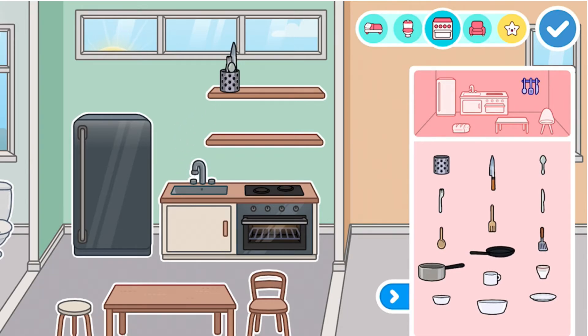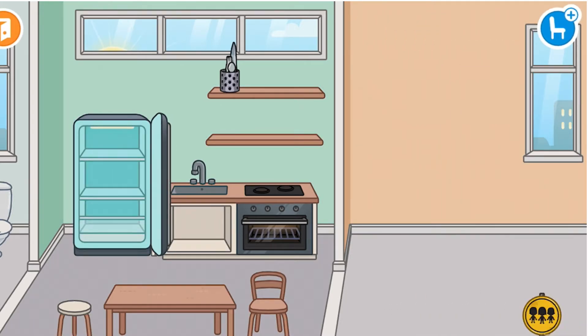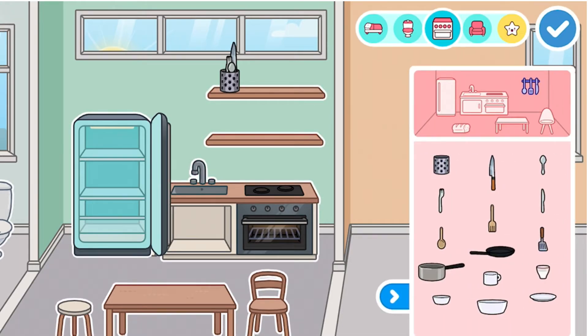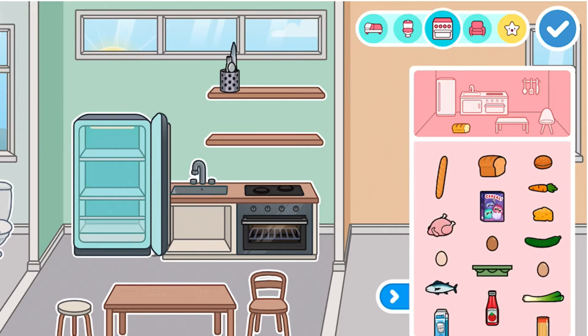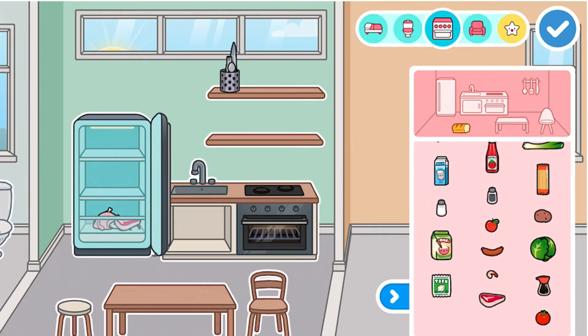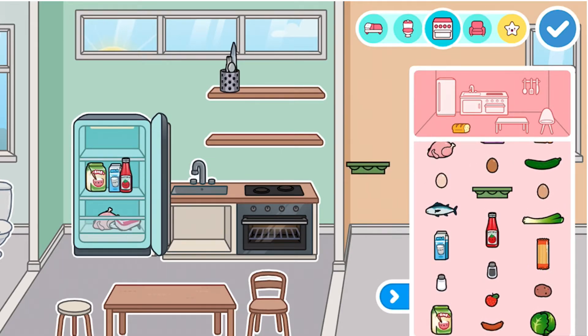Then press the check mark, open the fridge, and press the chair with the plus again so you can stock your fridge. I'm just gonna put chicken, fish, steak, and rice over here, then milk and ketchup. Then get the egg carton and put some eggs in it.